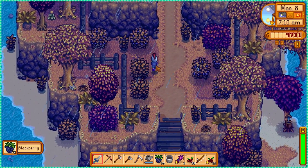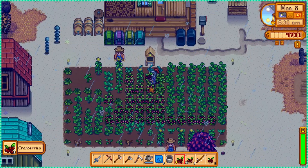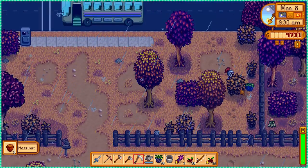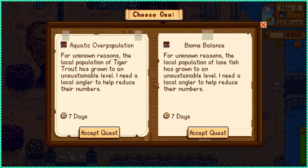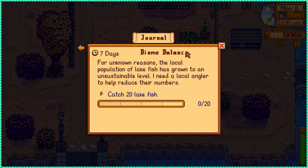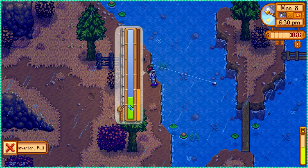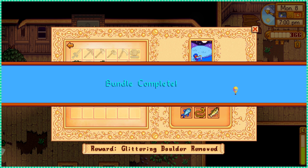It's also blackberry season and we're gonna need a lot of them to complete Linus's bundle — he also appears to have lost his basket. My cranberry bushes had finally grown so I could start putting them in my kegs to make some profitable cranberry wine. Most of my day was spent shaking every single bush in existence. We had some new orders to choose from on day 8, both from Demetrius — one asking for tiger trout and another for lake fish. We're picking the lake one; go to the mountain lake and fish there. You can also find the walleye there. And just like that, all the fish bundles are now complete.